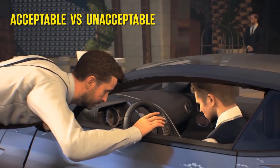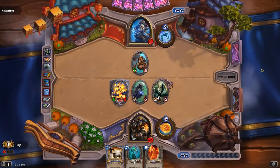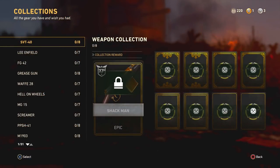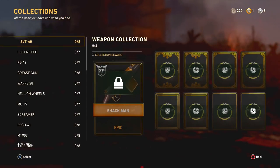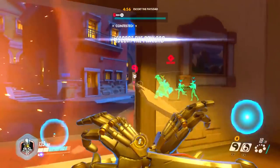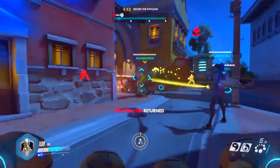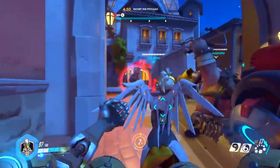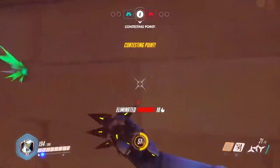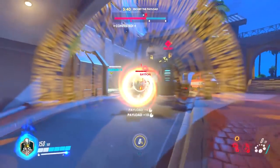Loot boxes have been introduced into game economies because publishers have been besieged by competition. With so many games — often cheaper and more addictive — out there, the traditional triple-A game has had less market share. That does affect profits negatively. The acceptable way to counteract this has been the introduction of cosmetic-only loot boxes: skins, hats, pink dresses, glowing weapons, and glittery capes. This is all 100% fine, so long as you have a marketplace that allows people to purchase these items directly should they choose to bypass the micro-gambling.